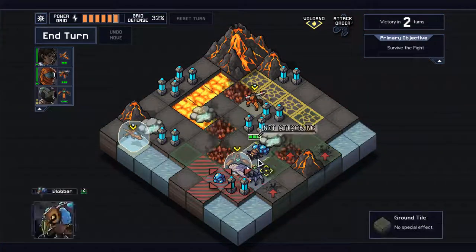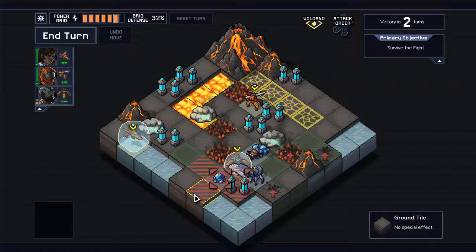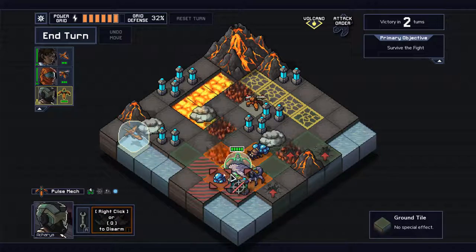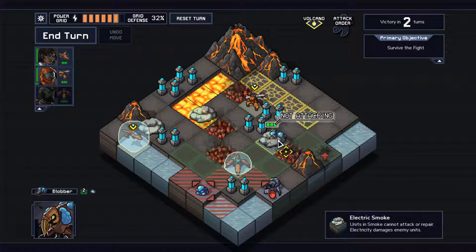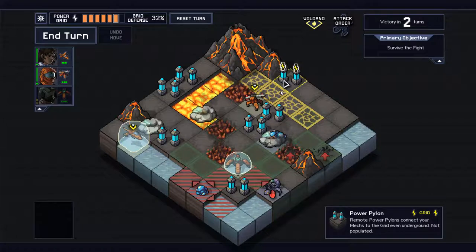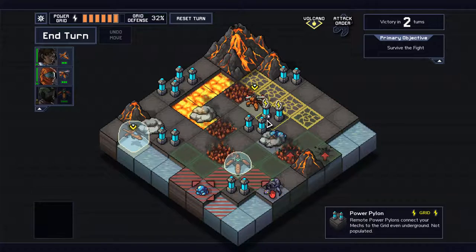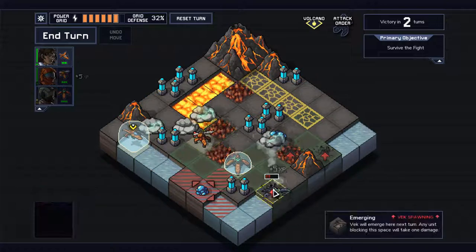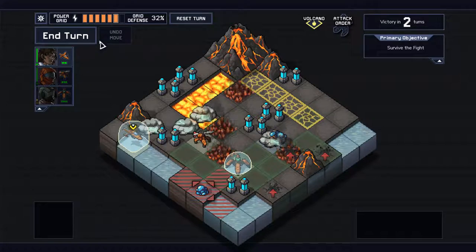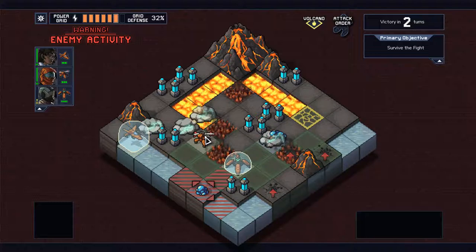Let's push this scorpion back on this surfacing point and push this blob out of range of where it would damage these pylons. Pushing him into the electric smoke will stop him and damage him further. He's still going to attack in this direction by one tile, but we can move a rocket mech here and handle that. I should have moved my air mech when I had the chance — my mistake.